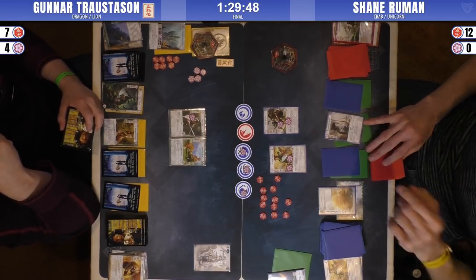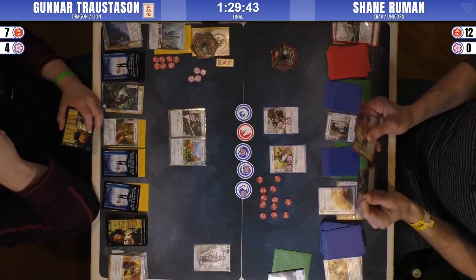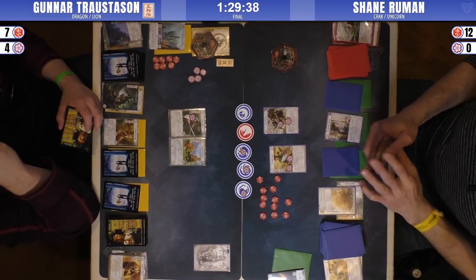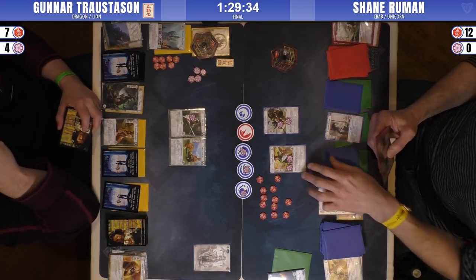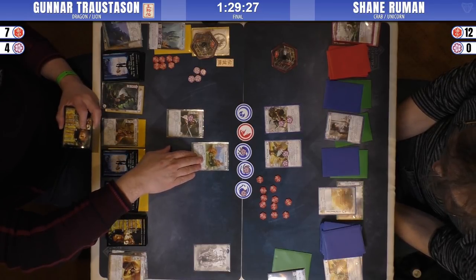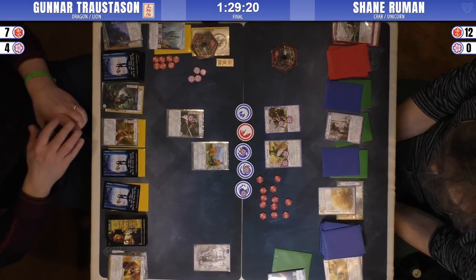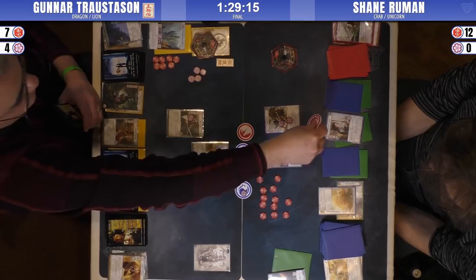I would want to dump a bunch of cards from my hand because I want to find that Restoration of Balance. That's probably another reason why he only drew one card that turn - he's going fishing for that Restoration. That's a good point. Anybody who's played against Dragon is wary of drawing too many cards before you find that Restoration. The two things you want to find are Feast of Famine and Restoration of Balance - after that, it's fine. I'm a Scorpion main, so I draw two cards max.